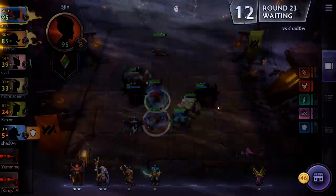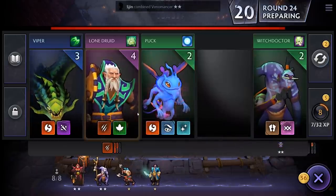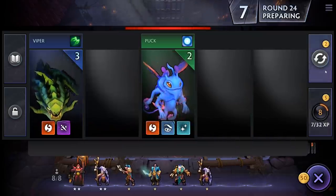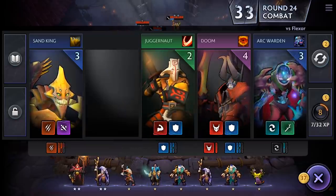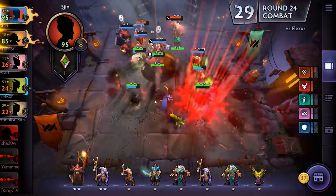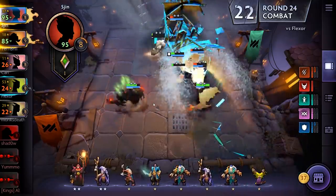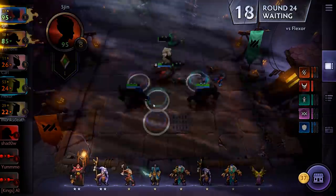What a win! Another Venomancer — yes, that upgrades our unit to level two. A Lone Druid — he's Savage, we'll buy him just in case. And a Witch Doctor, because we're rich. Flexor has had a big upgrade to his units and we could be in trouble. The damage he's putting out — or not. We're fine.